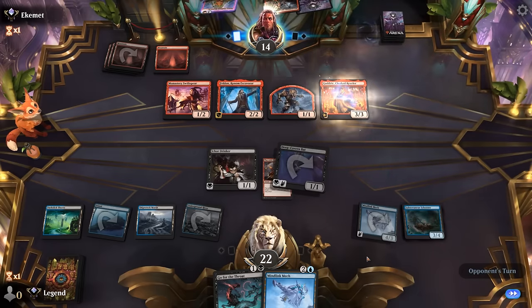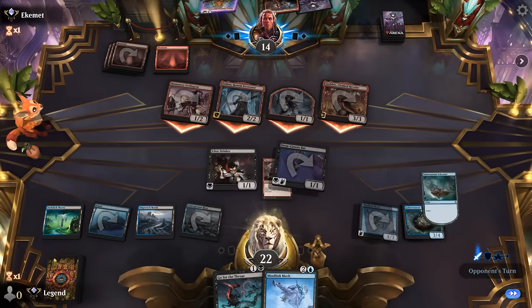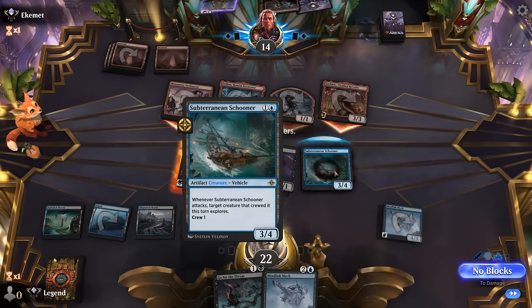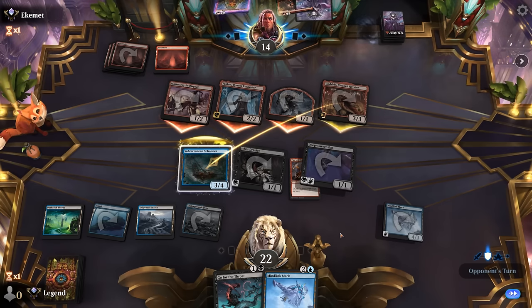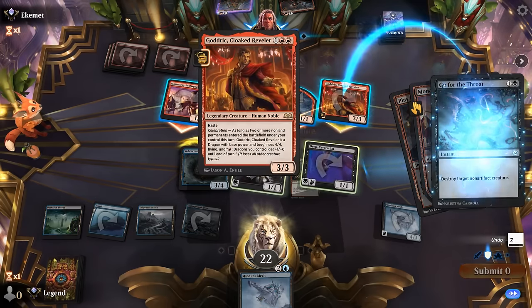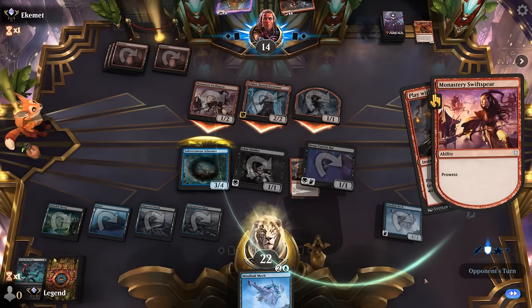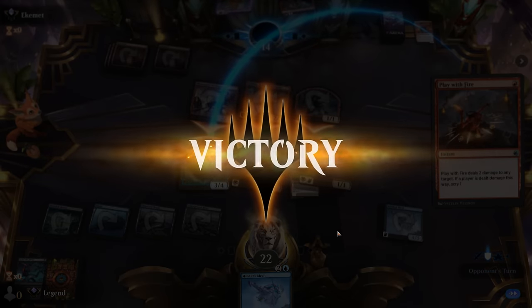Godric I'm happy to take out as well. We can test the waters here. Opponent plays Play with Fire. So if we go for the Throat on Godric, we still get to keep our Schooner. And that's enough for a concession. Awesome, on to the next one.